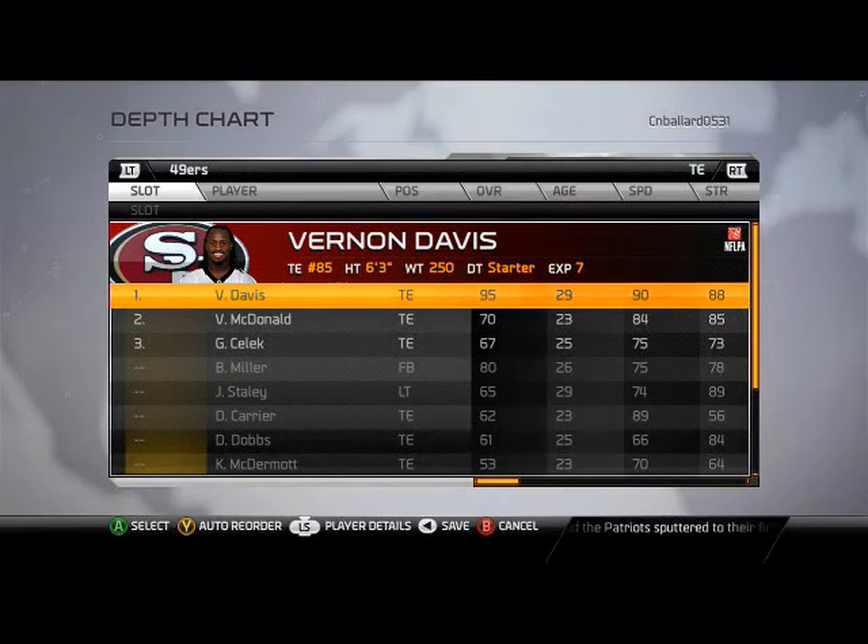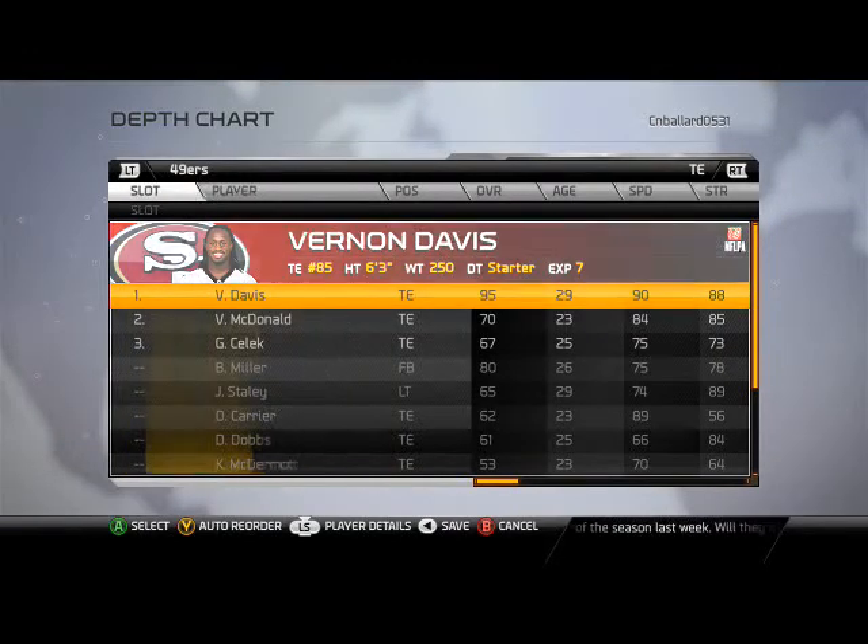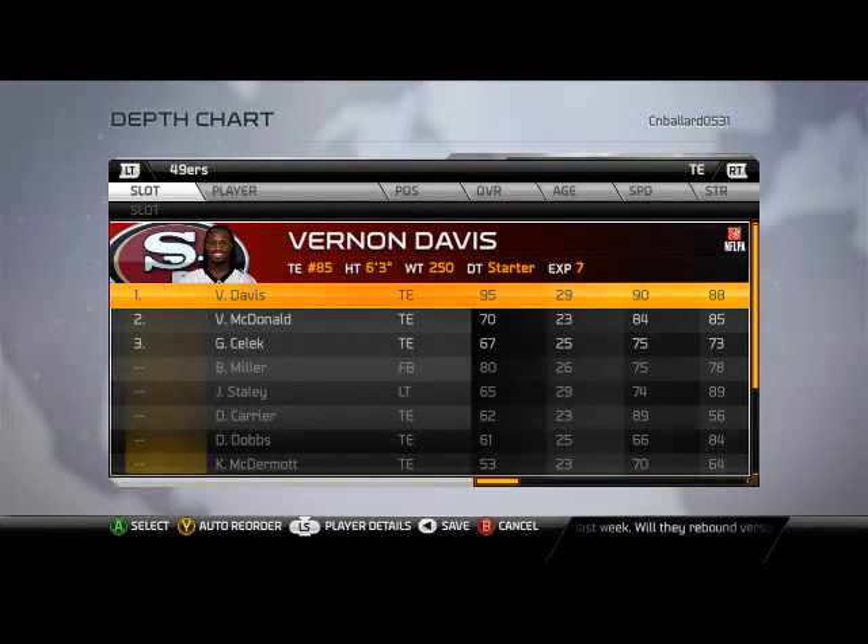At tight end we have Vernon Davis — arguably the most physically gifted tight end of all time. 6'3", 250 pounds, 90 speed, 88 strength. He's going to be a great flex guy; we can use him in so many different ways. We want to get the ball in his hands in as many ways as possible.